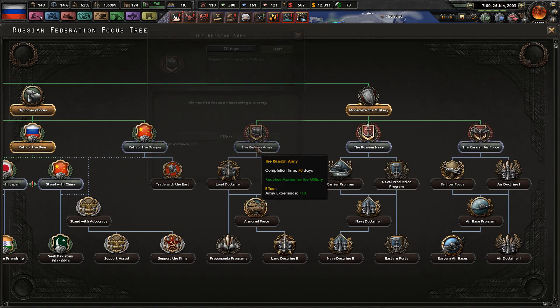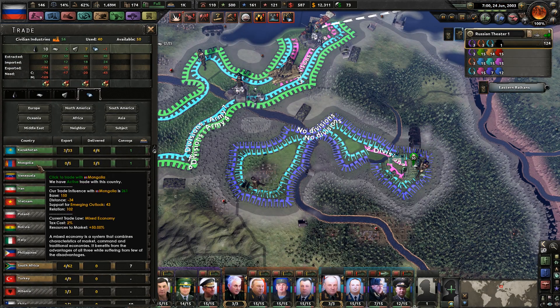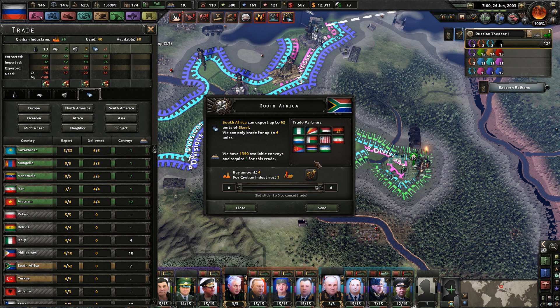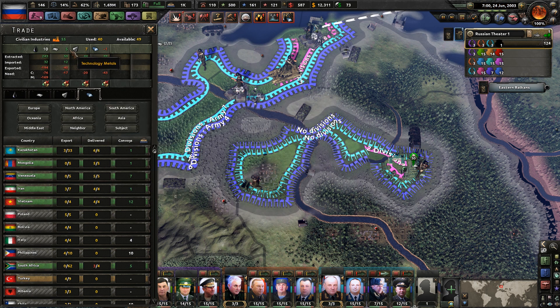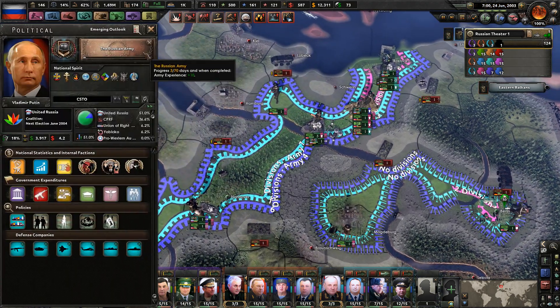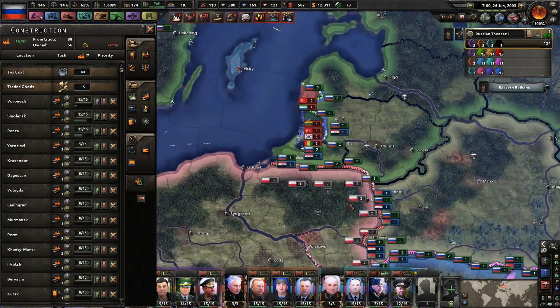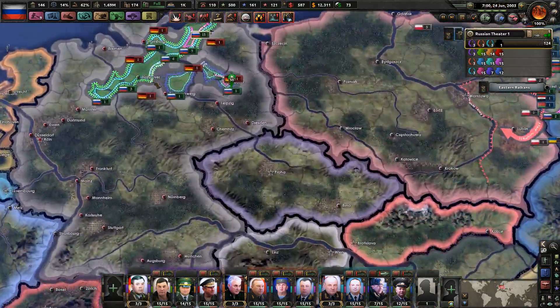Let's look at the Russian army — our ground forces are generally the most important. We'll trade a little bit less with Congo. Right now we're building more factories — slowly but surely, we're building more factories.